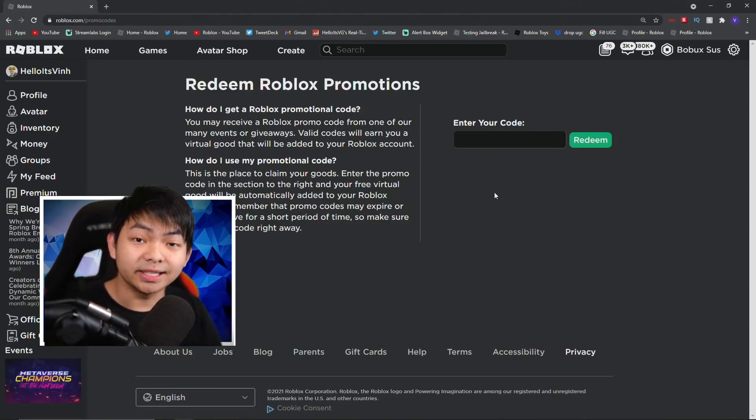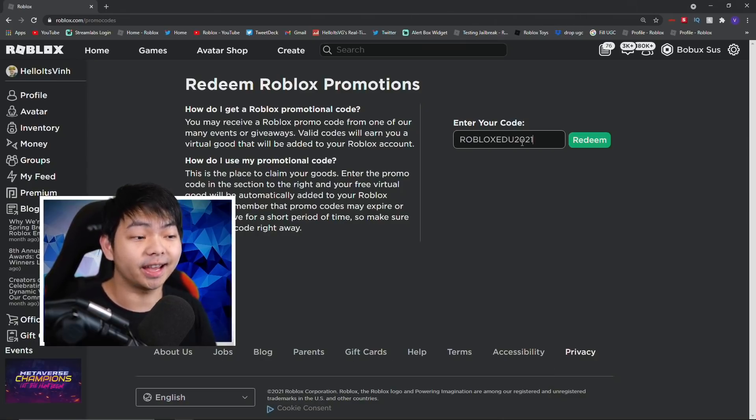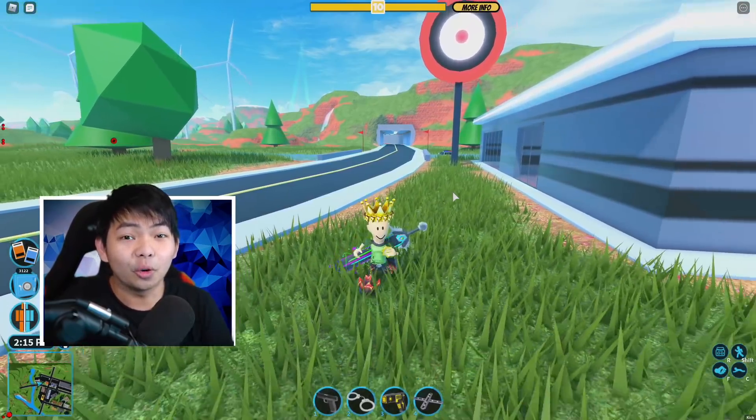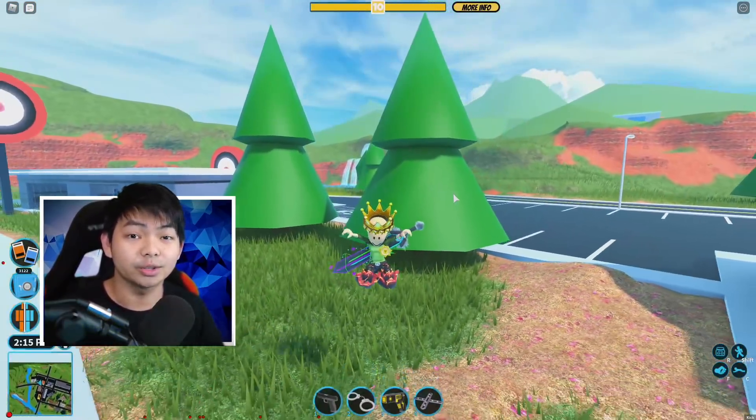The first code of the day is going to be ROBLOXEDU2021. That is the first code of the day that is actually working in May. This is a code that's been released by Roblox for a while — over the past month Roblox have not released a lot of promo codes, but yes, that is a recent one.